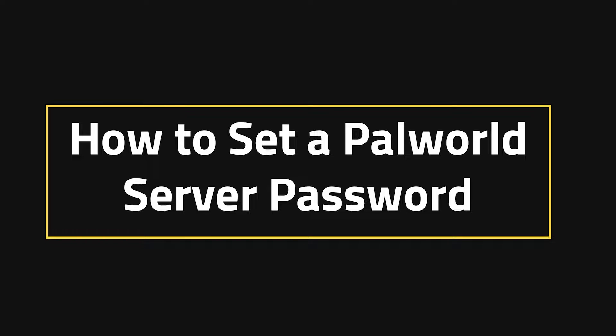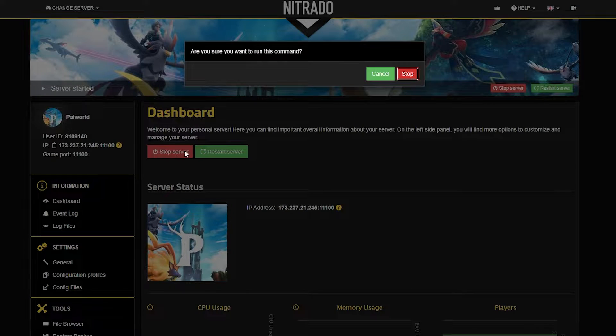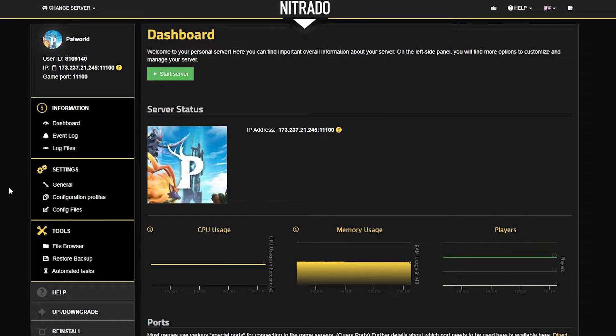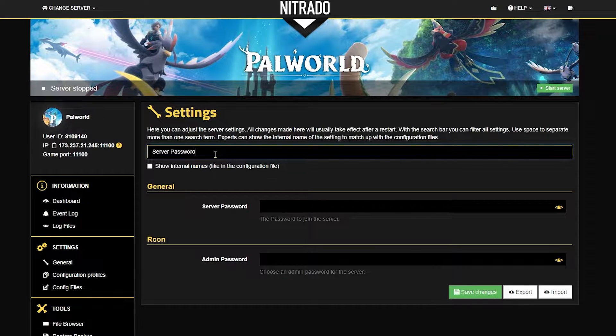How to set a Palworld server password. The first thing you want to do is open up your Netrato panel and stop the server with the red stop button. On the pop-up that appears, confirm to make sure it officially stops. Once the server shuts off after just a few moments, head over to the left-hand side where you see the general settings. Select that and look up "server password" in the search bar.